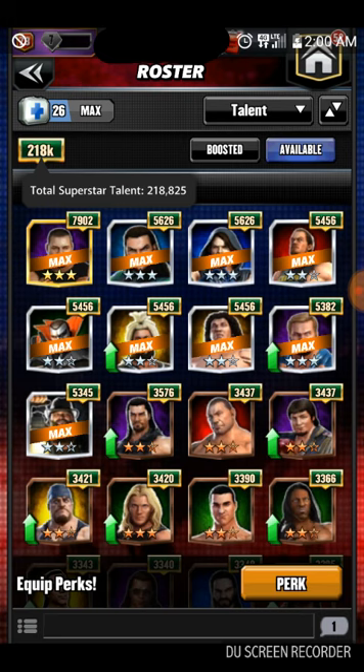Talking about trainers: you need trainers with max ability at 5k — they need to be at 5,000 overall and three-star silver for maximum efficiency. The MP trainers I'm working on are: Sting for red, Steel for green, Enzo for yellow, Lawler for blue, Bray for black, and Xavier Woods for purple. If you have all six, get them to 5k immediately so you can get your moves off quicker — they are move-charge trainers.